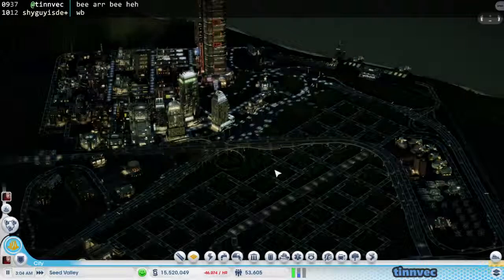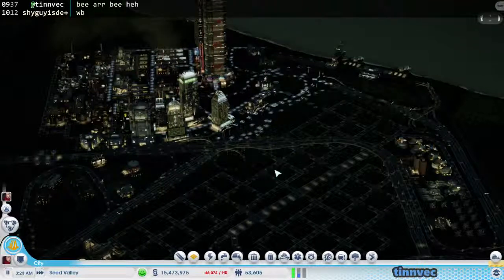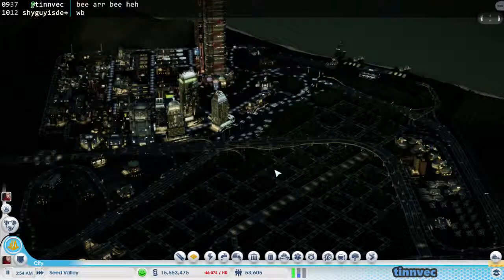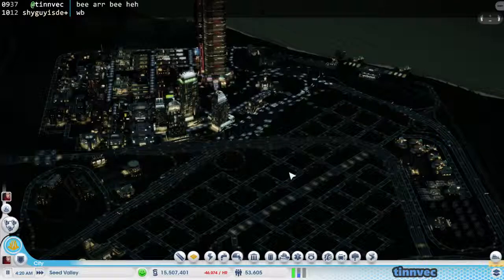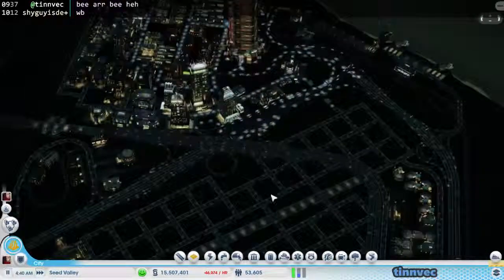Basically, for some reason it was thinking it was elevated rail, because that's the way that it works — it mimics that same functionality. What I did is I basically just used the elevated rail tracks to siphon off the trains into a train station, and then they disappeared. So it all worked out, it just took a minute.